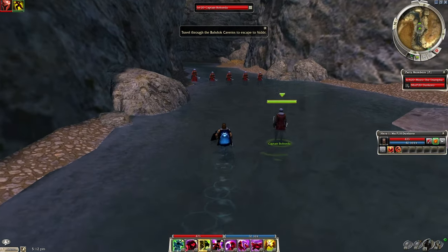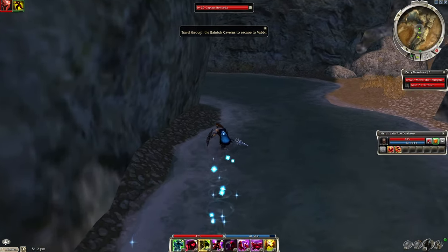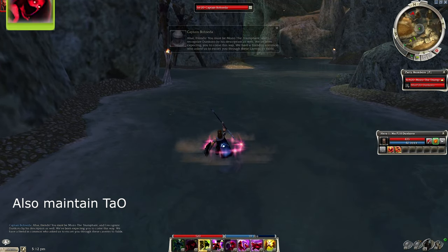Run up and target Captain Bozda and use him as a hoss target to jump over the wall of Warrior Corsairs. Turn the corner and cast Dwarven Stability, and try to distress when you're all set.